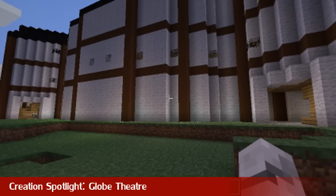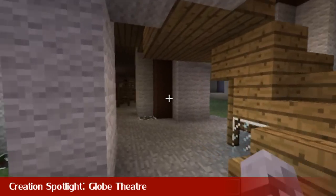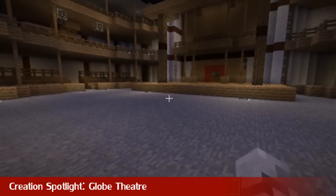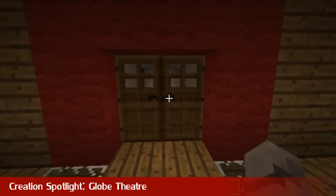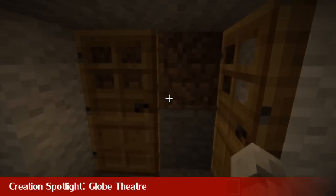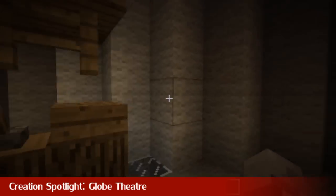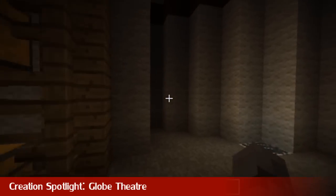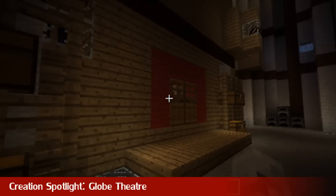That's it for the skin spotlight this week. We're back next week with a new skin. Now it's time for this week's creation spotlight — we have the Globe Theatre in Minecraft. The schematic for this is in the description where you can download it and add it to your world using MCEdit or WorldEdit. Let's take a quick look around — we're on the stage here. Let's go backstage: there are some chests, a little counter. It's pretty awesome.